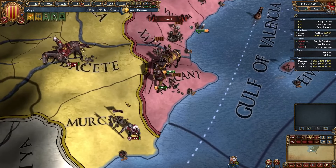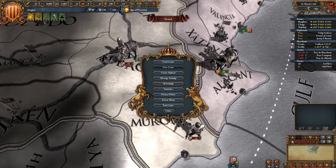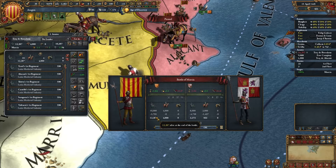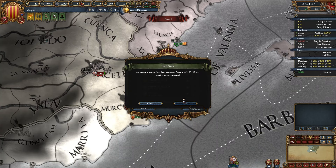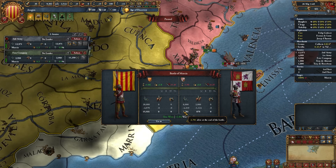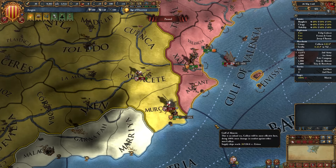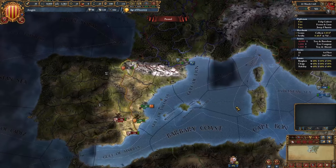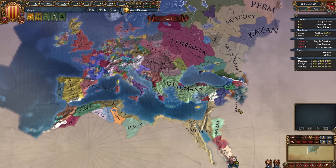Now let's do the same experiment but delete half of Castile's army — first with cavalry, then without — and compare. With cavalry: we lost 400 troops and they lost around 6000. Without cavalry: we got 300 more casualties and inflicted around 1000 casualties less. So cavalry does help a little when there are fewer enemy troops. By the way, this is for Western nations — Western cavalry is usually worse than horse cavalry or Sunni cavalry.